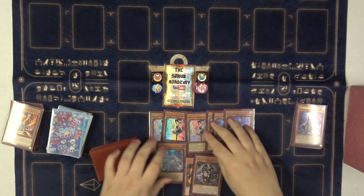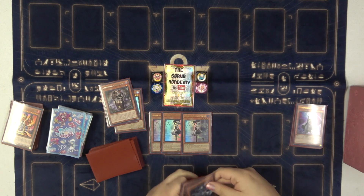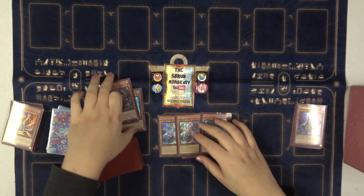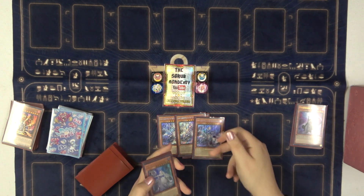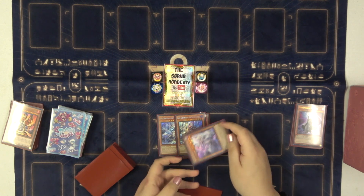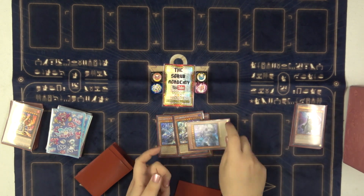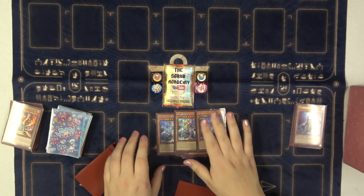Now the Labyrinth monsters. We have three of the Stratos — she switches a Labyrinth other than herself which is Normal Summoned, and she technically has another effect that lets you draw cards when you pull stuff up, but that doesn't happen very much. Three of the reason why the deck is broken: Lady Labyrinth. Basically, if you have a set card, your opponent can't target it or destroy it with card effects.